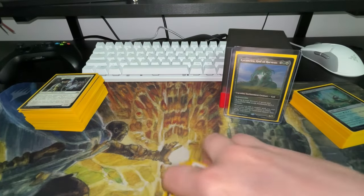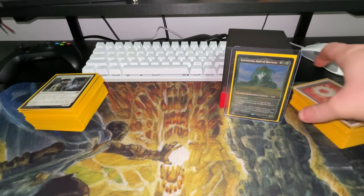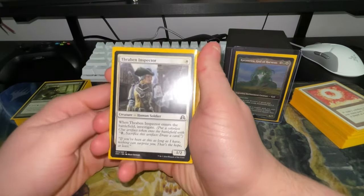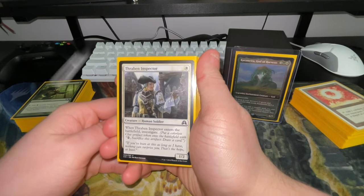Sol Ring is in here. Arcane Signet feels like a dead card — for two mana you get one mana, and with the amount of mana this deck makes it seems unnecessary. But let's get to my favorite part of the deck: the creatures. There are a lot of one-drops and two-drops, so I'll give you a rundown of what they do.